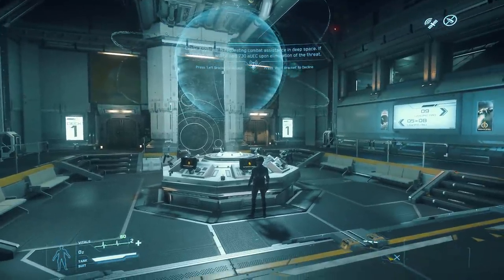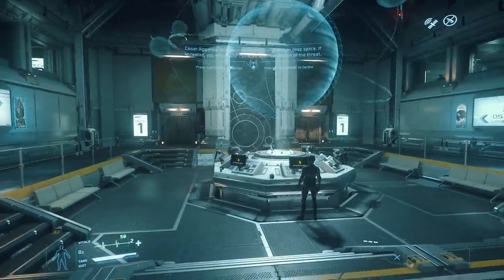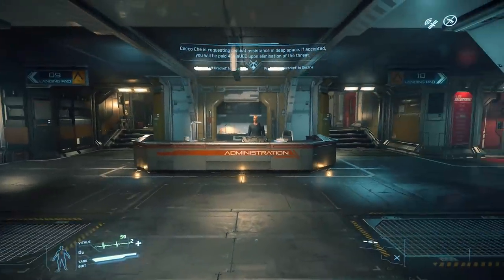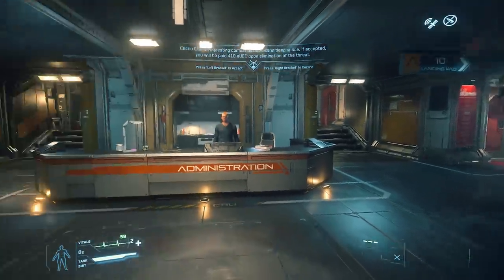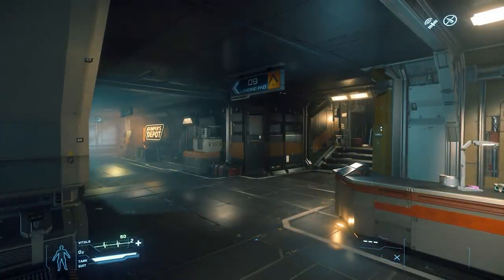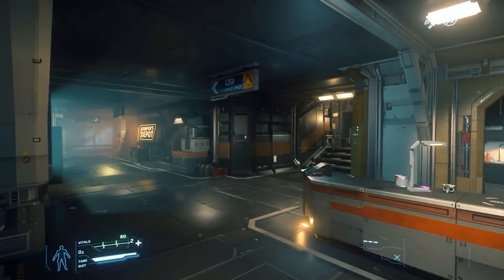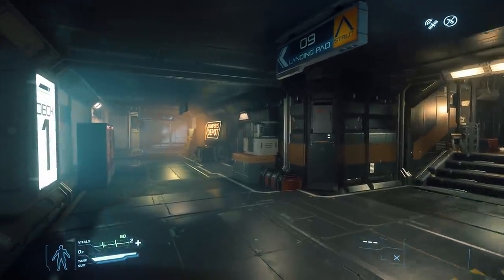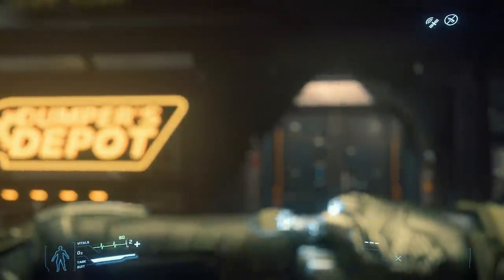Once you've launched into Star Citizen you'll normally spawn at Port Olisar, though you could be at another location and do exactly the same thing by finding a Dumper's Depot. When you spawn in, you're in front of a center console — one side has doors, the other has an archway. You're looking for the archway. On one side you've got the Casaba clothing store and on the other you've got Dumper's Depot. In the description I'll leave a link of all items that can be purchased within Star Citizen and their locations.